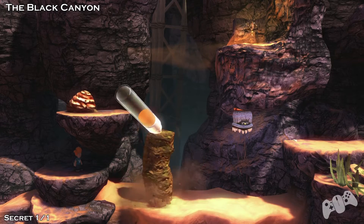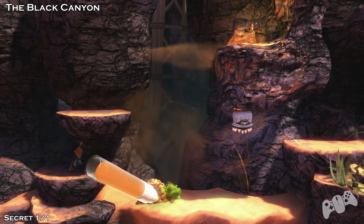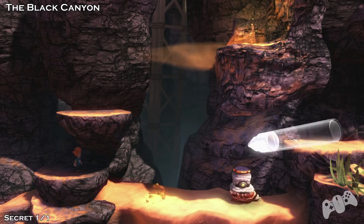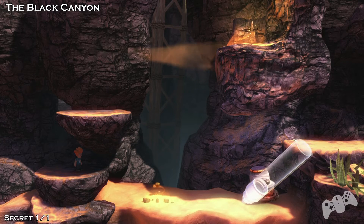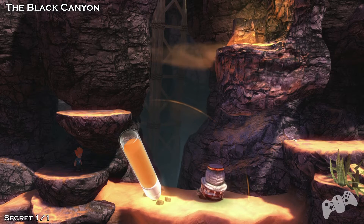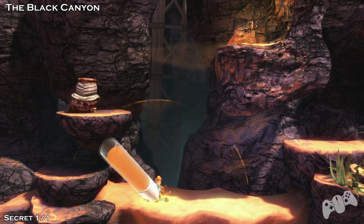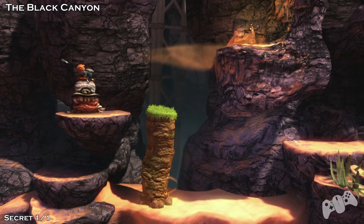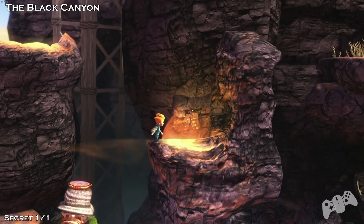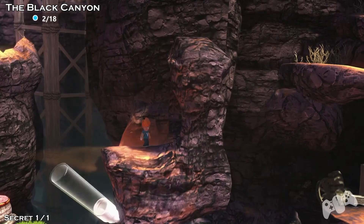This will be your second snail encounter. You can see the secret on the top right — of course it's secret 1 of 1 for this level, but in total it should be 2 of 18. So this is a puzzle area — we need this snail to get the secret. Don't be afraid to jump on the snail. Once you go to the top, make sure you do a platform. When the snail goes as far to the right as possible, jump up and claim the secret. This will be number 2 of 18.